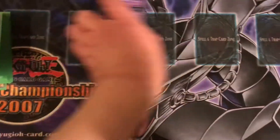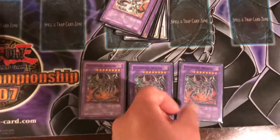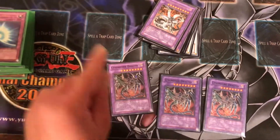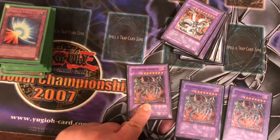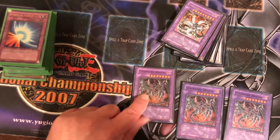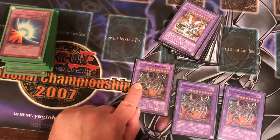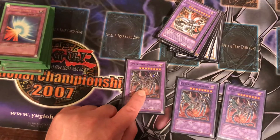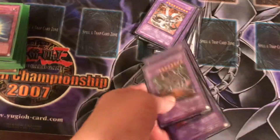Now for the extra deck, you got three Cyberdark Dragon. When this is fusion summoned, you can select one dragon type monster in your graveyard and equip it to this card, and it gains attack points equal to that dragon type monster. Furthermore, this monster gains 100 additional attack points for every monster card in your graveyard, so it adds up.